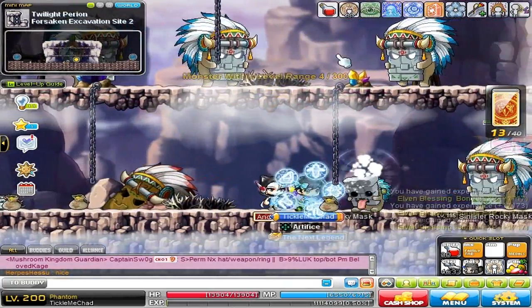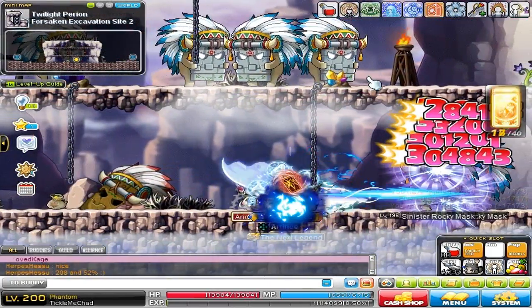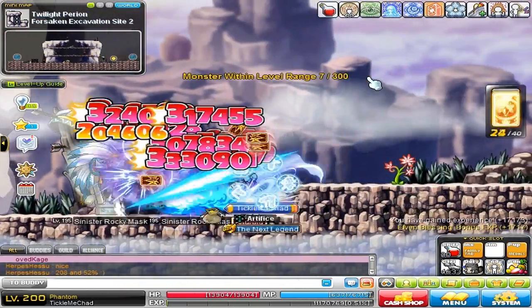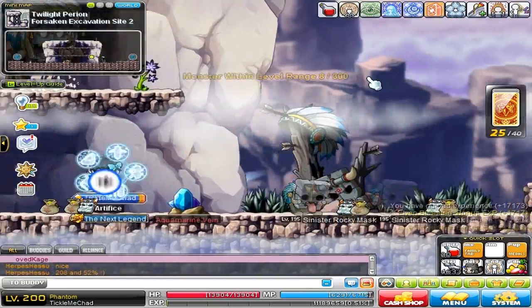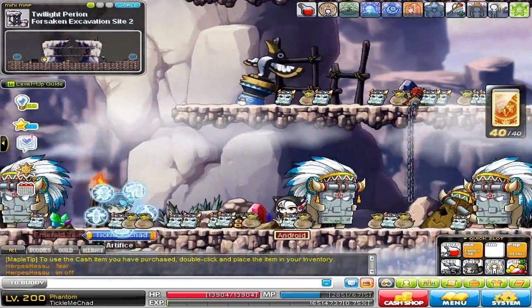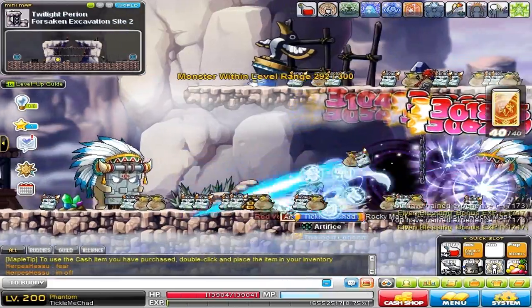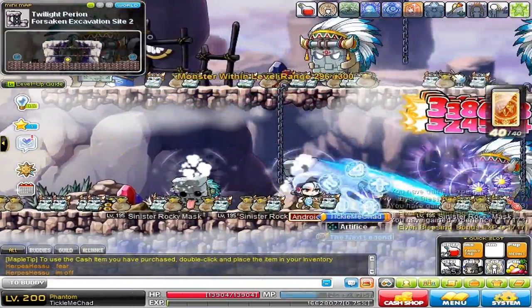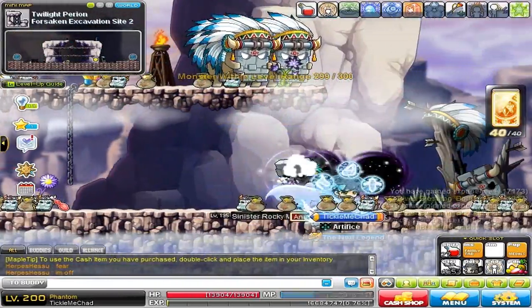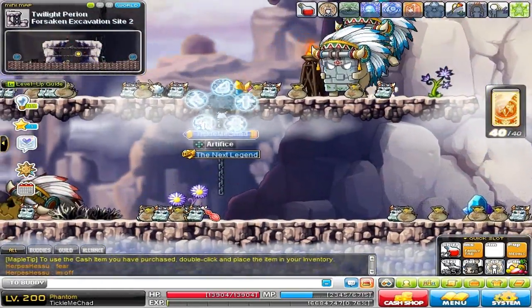As you can see right here it's telling me how much I've killed so far. I'll be right back once I finish killing 300 of these guys and turn in the quest. We're almost done here — got about 10 more to kill, then I'll go ahead and turn in the quest and we'll get five unleashed coins.